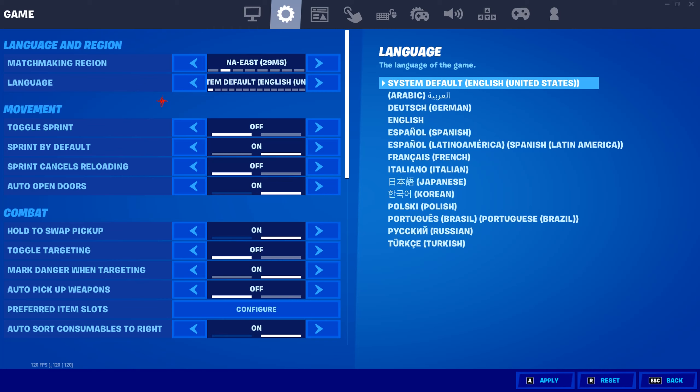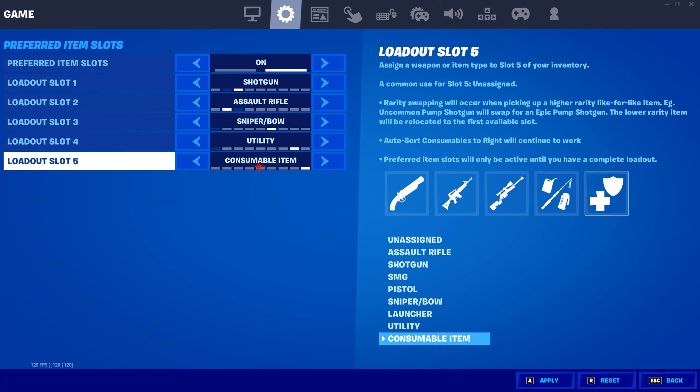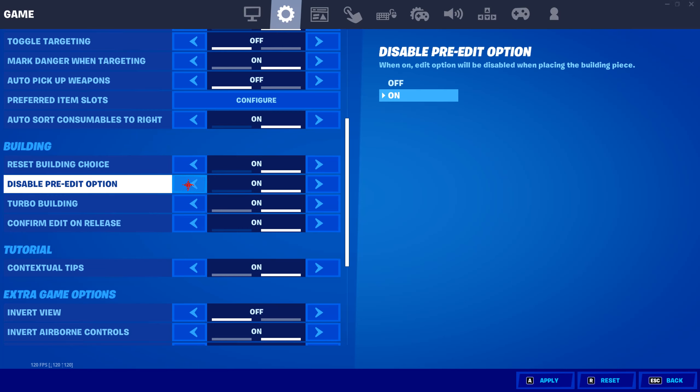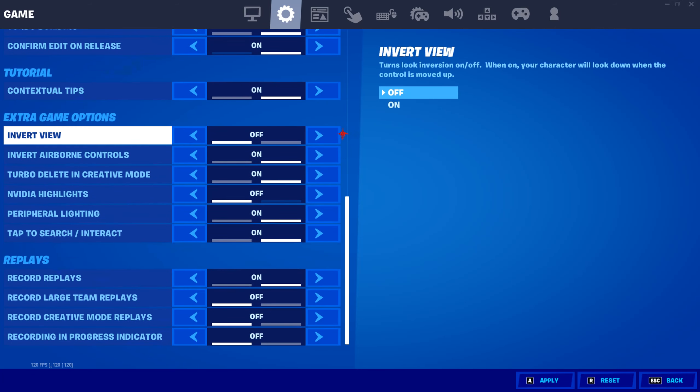Toggle sprint off, sprint by default on, sprint cancels reloading off, auto-open doors on, hold to swap pickup on, toggle targeting off, mark danger when targeting on, auto-pickup weapons off. My preferred item slots are set up a certain way, though I might change these around soon because I'm tired of the Spider-Man going in one slot and then another heal going there. Auto-sort consumables to right on, even though I have preferred item slots on.